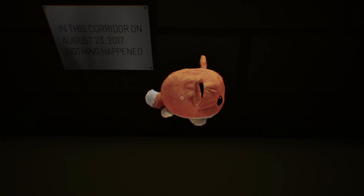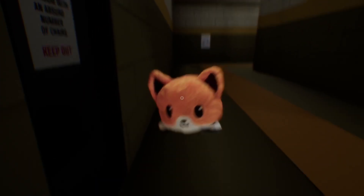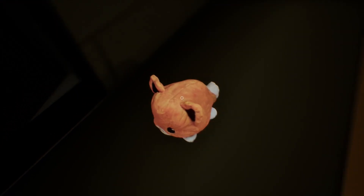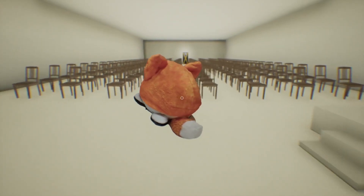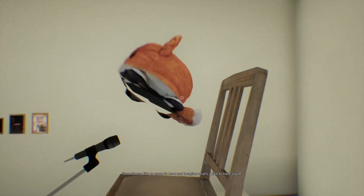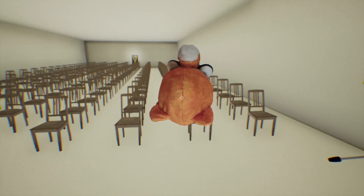The player walks through a corridor with a plaque reading: 'In this corridor on August 23rd, 2017, nothing happened.' They arrive at a room labeled 'Chair Room' — keep out — filled with an absurd number of chairs. The developer confesses: 'Sometimes I like to come in here and imagine what it's like to have a butt. I wish I could sit on every single chair.' The player responds: 'I got you buddy, I'm not gonna let you fall.'